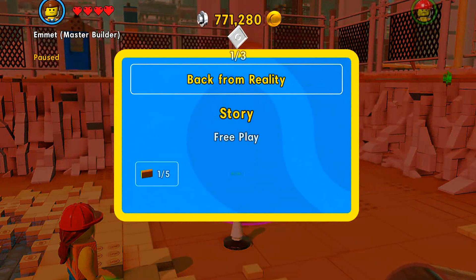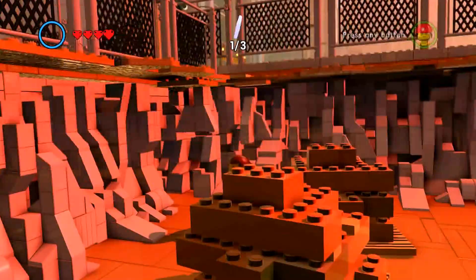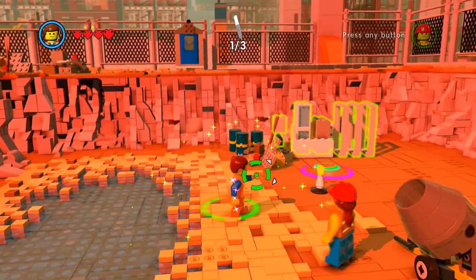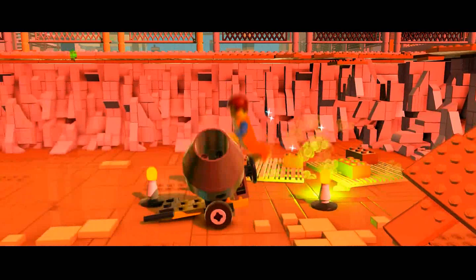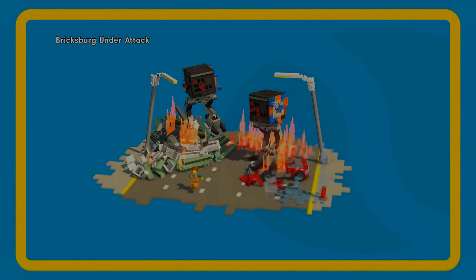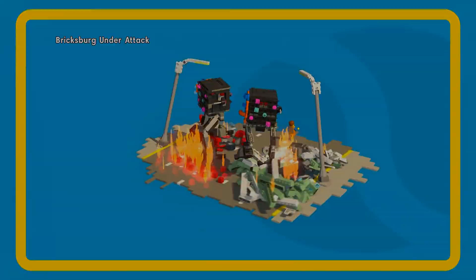How are we supposed to get up there? This is a master builder spot, actually. One, two, three. I'm going to get over to our freaking Jumbotron robot. Here we go, baby. I'm excited. I want to drive this thing. Ricksburg is under attack. Things are about to get real out here, boys. You ready for this? Oh my gosh — look at all those micromanagers.